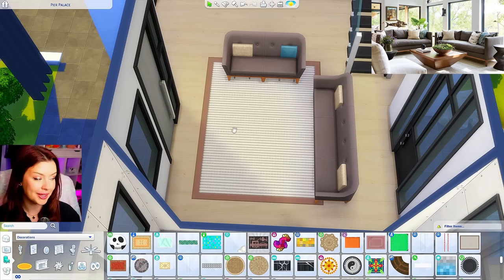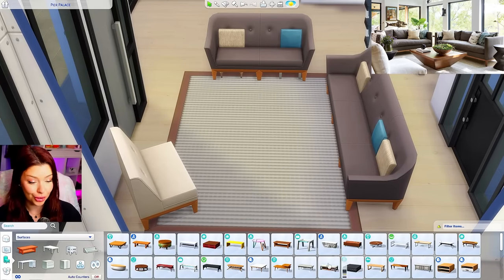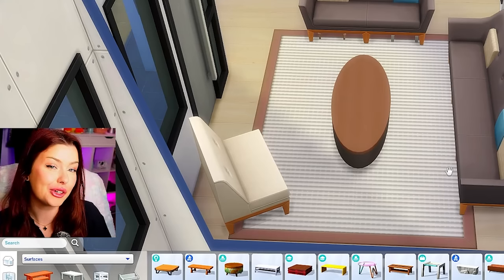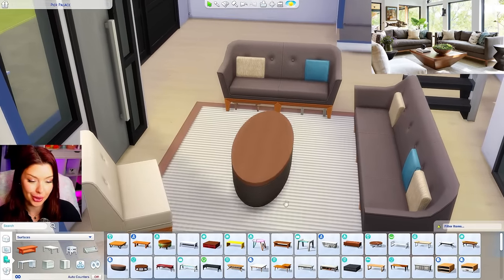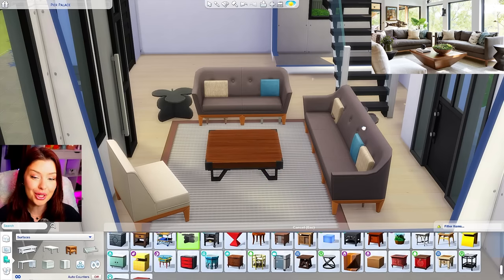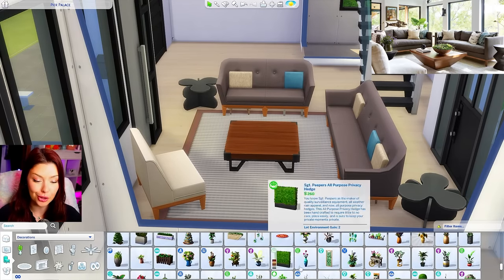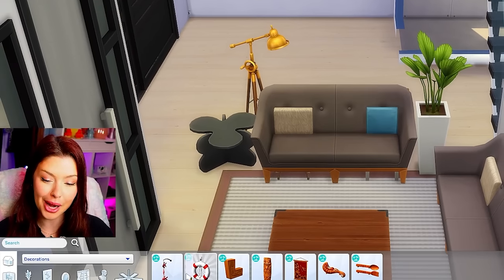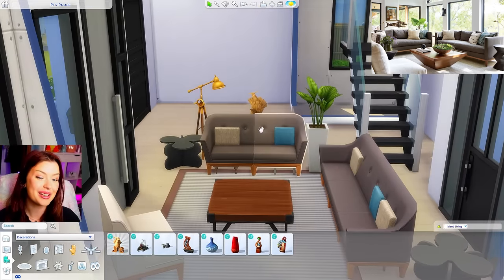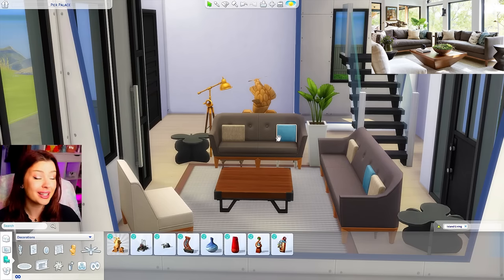We need a simple rug and a chair — it kind of looks like it doesn't have any armrests. We need a coffee table, something similar in shape. I could get away with this one from Eco Lifestyle — it's a weirdly shaped end table. I think I'm going to use these ones from the Pastel Pop Kit, just utilizing the spacing I have. I need a big tropical looking plant in the background. For the fish, Island Living has stuff along those lines — I know this item here but I'll have to make it bigger. It's like the opposite way, we literally just see the fish tail. But there we go — it's a fish.